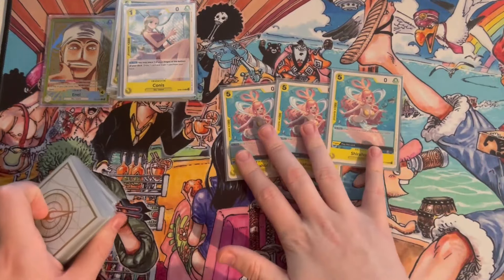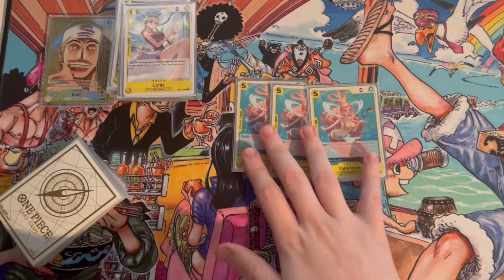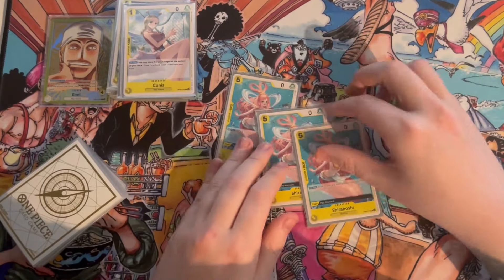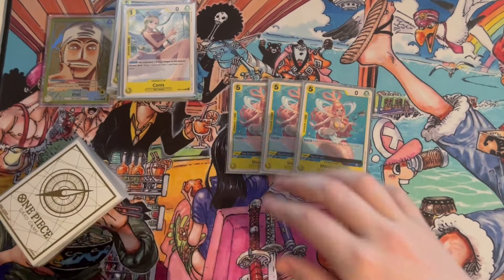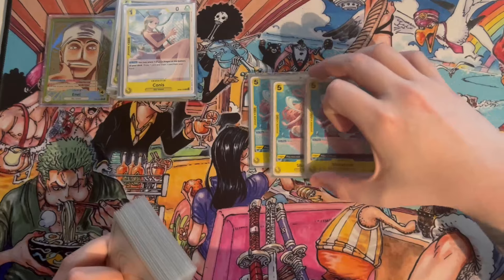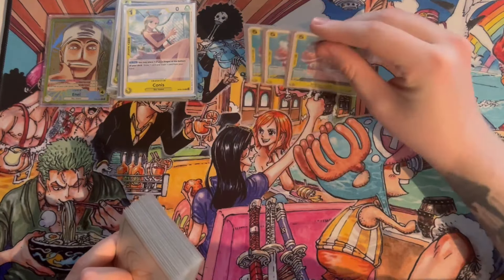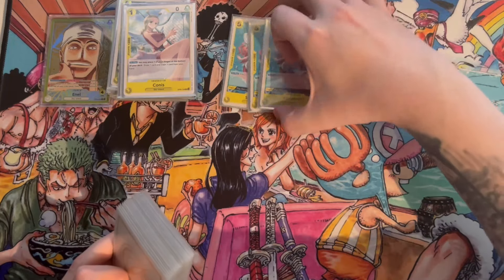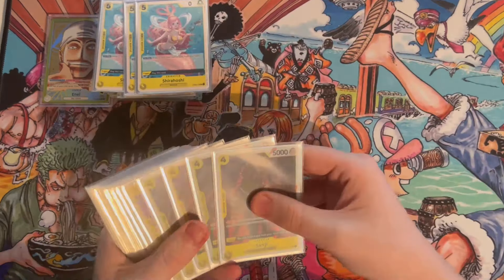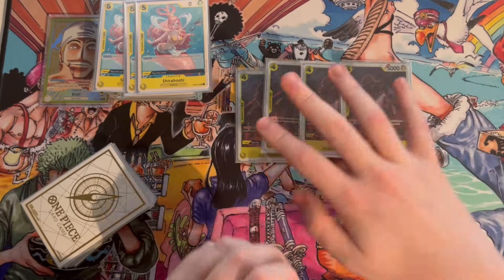Onto trigger cards: we've got three Shura Hoshi. I was really tempted to put this to four — still on the fence. If I did, I think I might drop a Russian Isle for it, but I really like Russian Isle against Sakazuki. Super good card — playing this and then being able to put Katakuri to the top of your life is just oppressive.